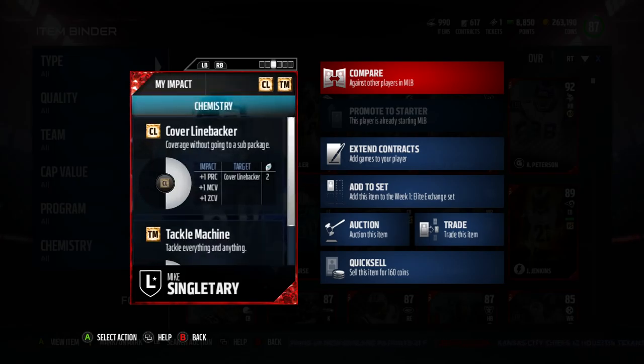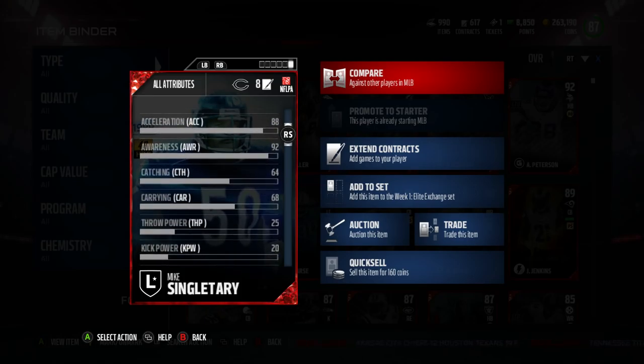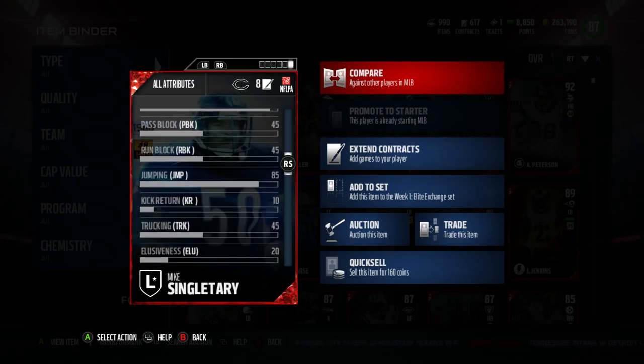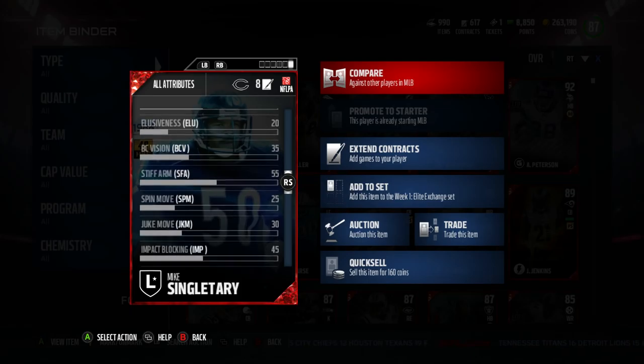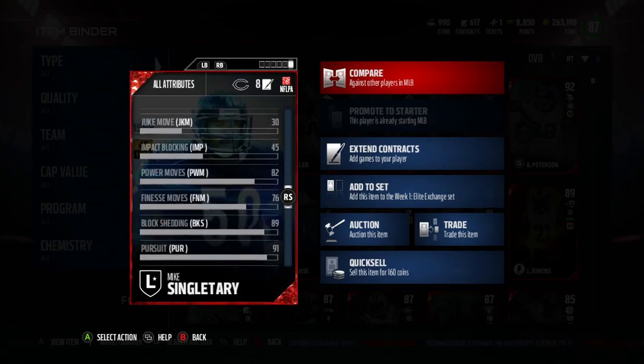Going over some other statistics: 88 strength, 80 agility, 84 speed, 88 acceleration, 92 awareness, 64 catching, 68 carrying, 93 tackle, 85 jumping, 55 stiff arm, 82 power moves, 76 finesse moves, 89 block shed, 91 pursuit, 92 play recognition, 65 man coverage, 78 zone coverage, 94 injury, 91 stamina, 52 press, and 93 hit power.